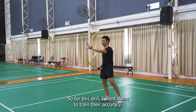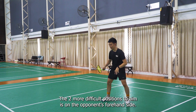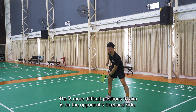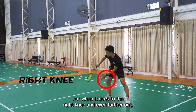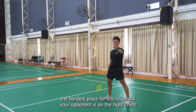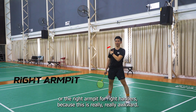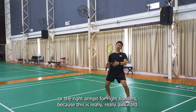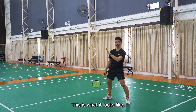For this drill, I want them to train their accuracy. The two more difficult positions to aim are on the opponent's forehand side — this is comfortable for people to take — but when it goes to their right knee and even further out, it's more difficult for them to take. The hardest place to attack your opponent is on the right chest or the right armpit for right-handers, because this is really awkward to take. We'll do five minutes here and then five minutes here — this is what it looks like.